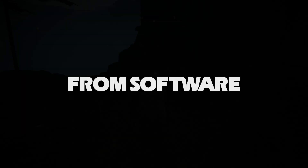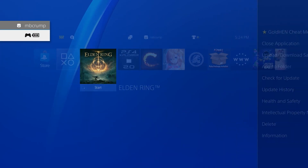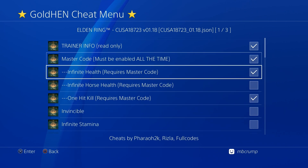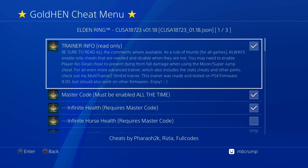Let me just double check it by getting into the game. Back in the game it does look like that is taking. I'll go back to the cheats menu and there they are — they are still turned on by default. Lots of very cool stuff.